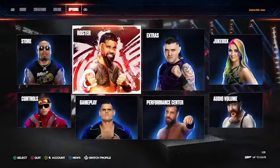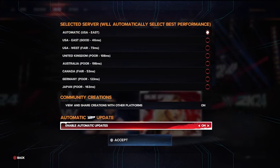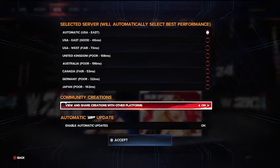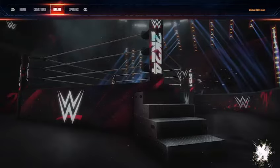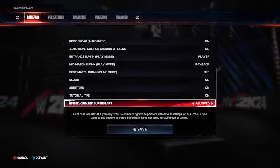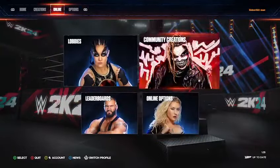The first thing you guys want to make sure you do is have your online options where your enable automatic updates is on, and your view and share creations with other platforms is on as well. Make sure that you are connected to a 2K account and also make sure that your edit creator superstars are on as well. So now let's go ahead and get right into it.